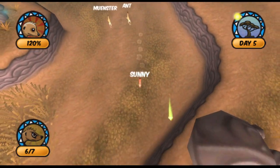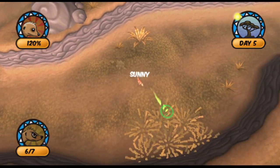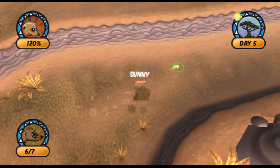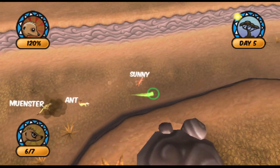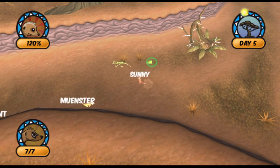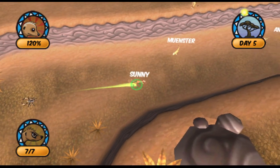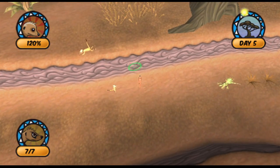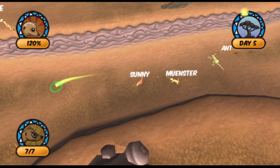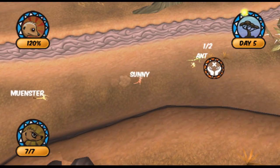Sunny's just gonna scout on ahead for our next location and see if there's any food around — there's one. Oh, a lizard! That's new, haven't seen lizards before. And there's somebody just hanging up on the ridge — it must be Bumblebee. Fascinating — I don't know how she got up there.